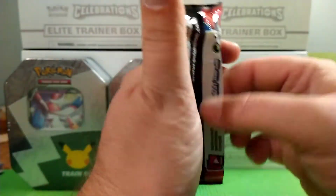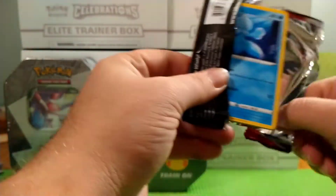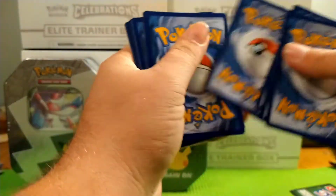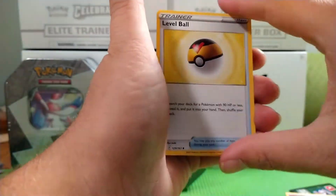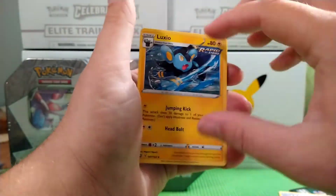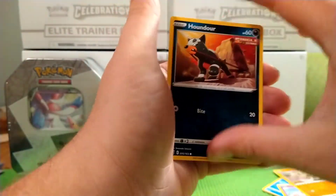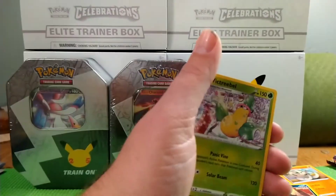Battle Styles. We have a Code card, Energy, Level Ball, Single Strike Energy. Since I've started doing this I'm getting quicker at it. Luxio, Frillish, Esper, Blip Bug, Silicobra, Houndor. Karina's Focus for the reverse, and for the rare, Victory Bell. Another Charizard would be nice.